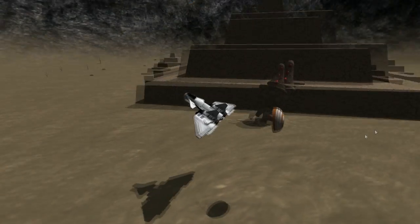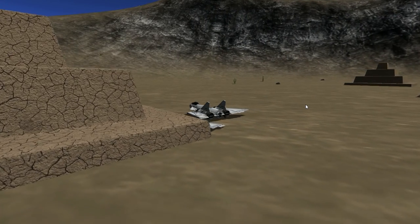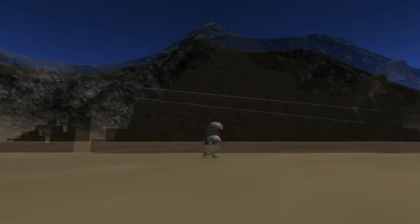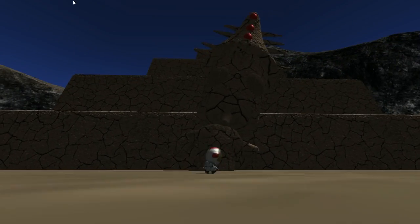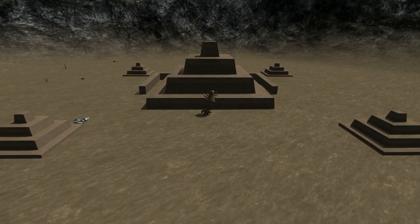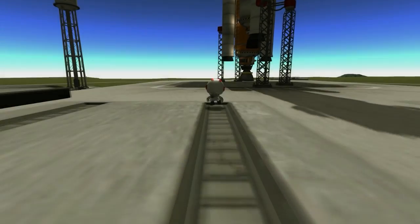Look at that — a desert temple! Pretty soon you'll see a cinematic shot of me going to Duna, and it's related to the desert temple. Each time I find a particular easter egg that's related, you'll see the cinematic, and eventually I'll cut all the cinematics together into one video. There are coordinates around here and they actually lead to Duna — a specific spot on Duna. Cinematic, prepare!